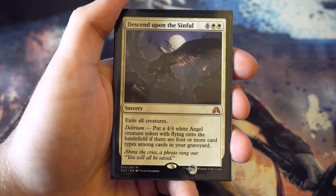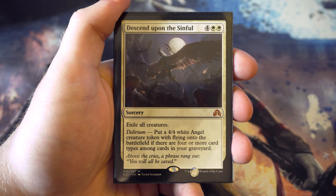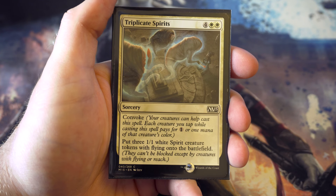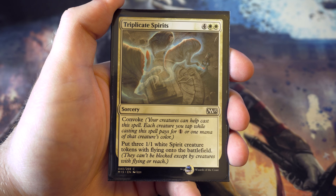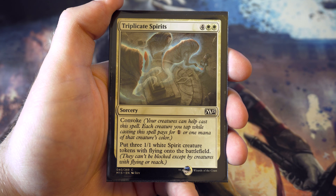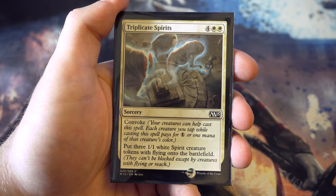Descend upon the Sinful - for four and two white exiling all creatures. I find exile a little better than destroying, which is why I'm happy to have this. Plus if you've procced delirium you get a four-four angel token, which is a bonus. Triplicate Spirits - for four and two white you put three white flying spirit tokens onto the battlefield. The convoke cost means you can reduce it by tapping creatures. In a wide white deck with loads of little creatures, getting three flying spirits out for possibly just two white mana is really useful.